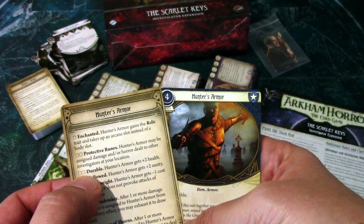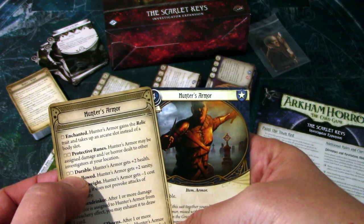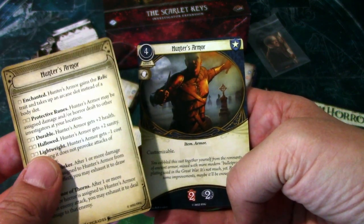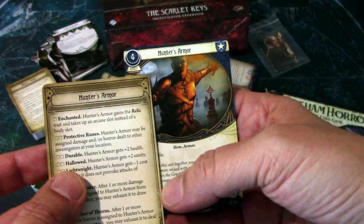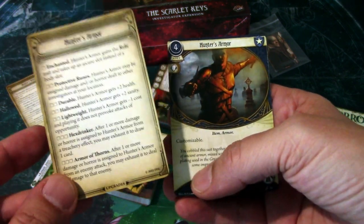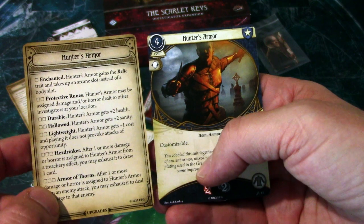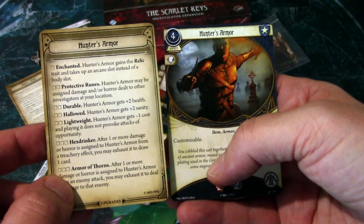For example, if I would upgrade Durable, which gives the Hunter's Armor plus two health, you need to have two experience to upgrade this. If I have two copies of the Hunter's Armor in my deck, I only need to upgrade once to upgrade both of them. All the associated copies of Hunter's Armor use the same upgrade card, so you can't mix and match — and you don't have to keep track of which copy is upgraded, because both are upgraded the same way.